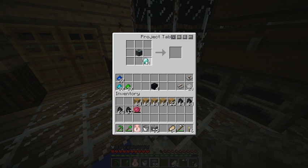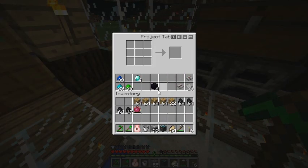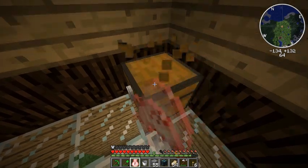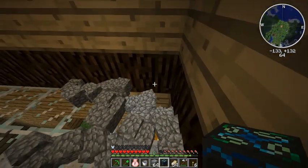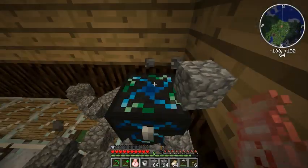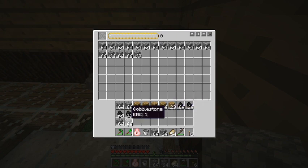Then we're going to take our alchemical chest — it's really just a big chest, which is nice, but we don't need a big chest. Put our obsidian in the corners, chest in the middle, diamonds all around, and boom — energy condenser. It's that simple. I moved it to this side because it's going to work better with our setup later.